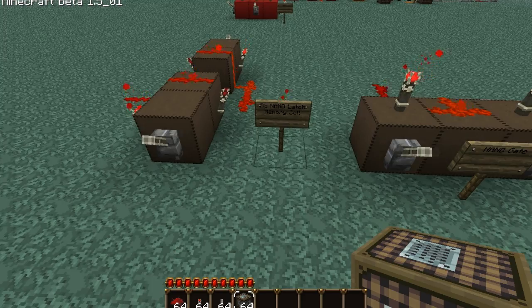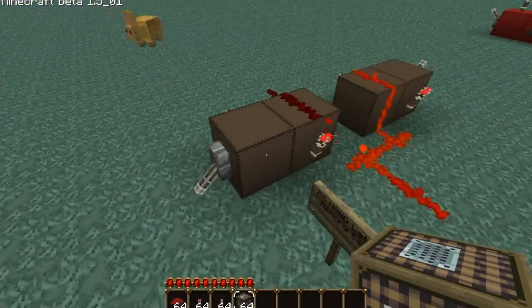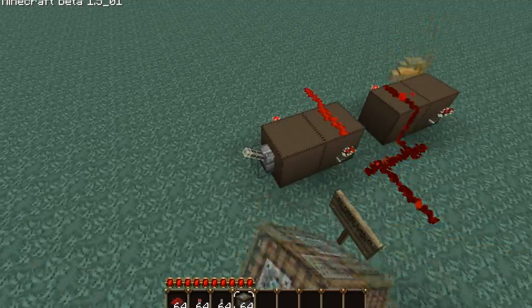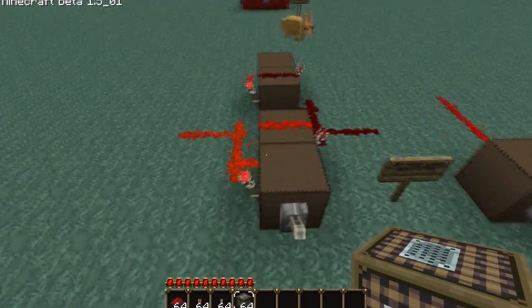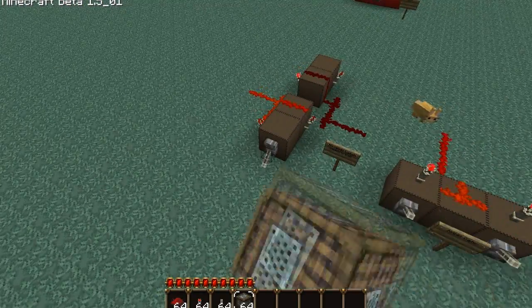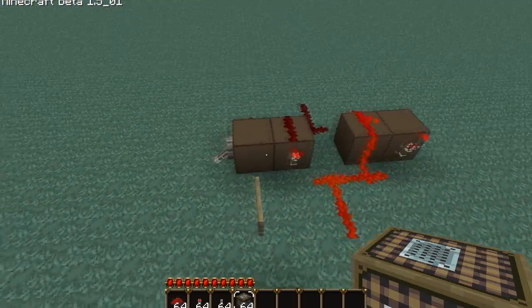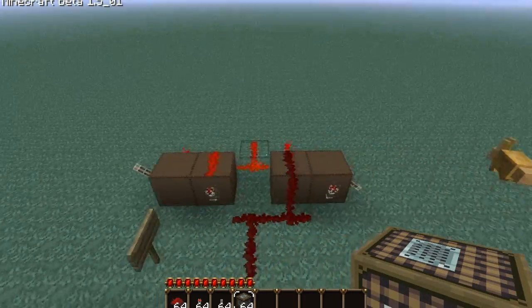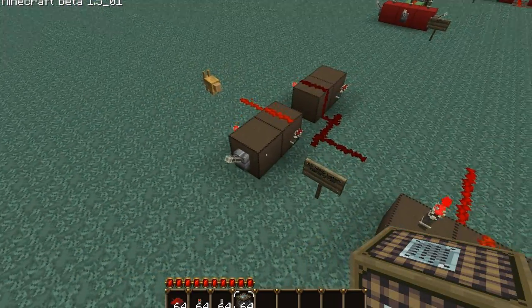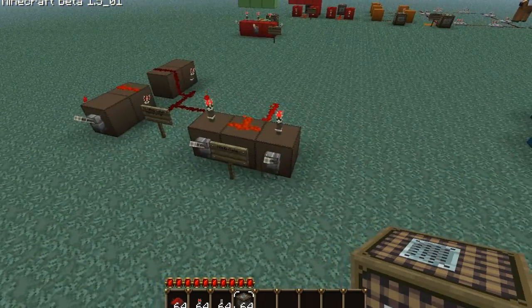This is an RS NAND latch memory cell. It's pretty simple concerning these things. You turn that off, turn that off — slap it back on and it remembers that you turned it off, so it just goes back over here. It's going to be used in many different items and contraptions. You don't need to use levers; this is usually powered by other circuits coming in here and turning it on and off, making this memory magic. You can just imagine the possibilities.